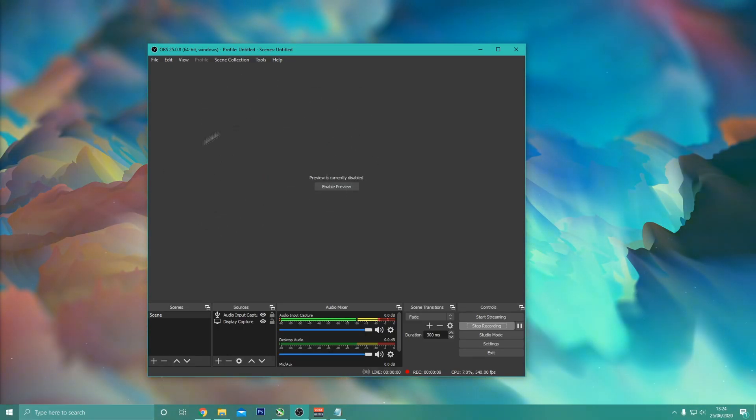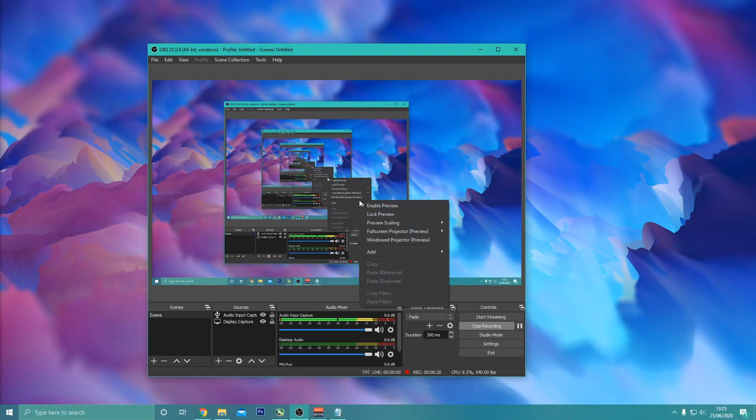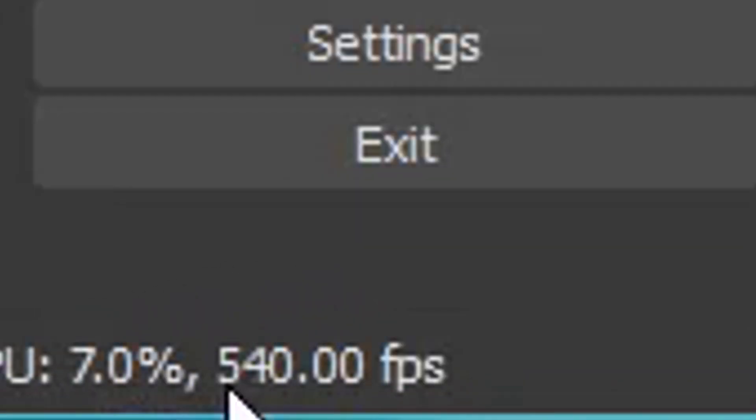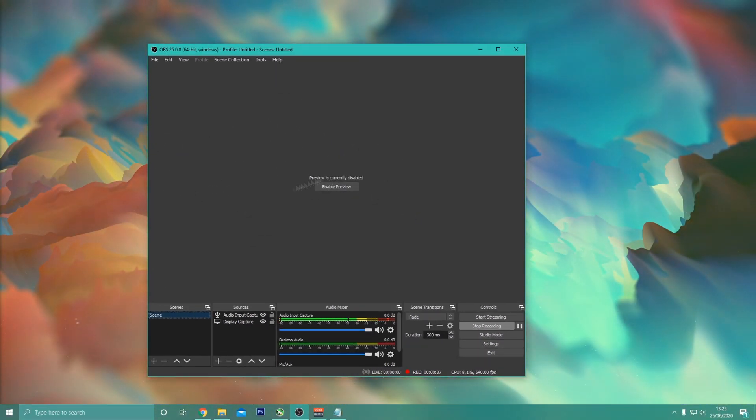Lastly, if you use OBS to record and it's killing your FPS, here's something that really helped me. Basically, you can right-click on the preview and disable it. This actually increases your FPS a lot because OBS is trying to render a 540 FPS preview, especially if you're recording at high FPS. So if you use OBS, definitely disable the preview while recording.